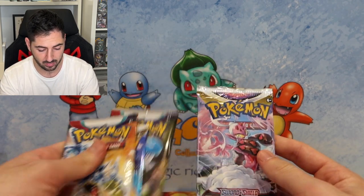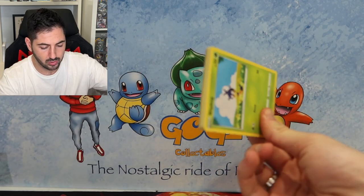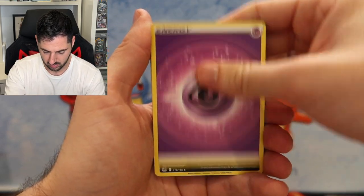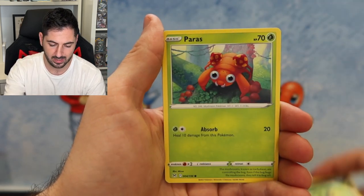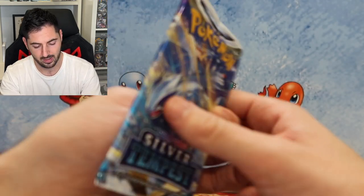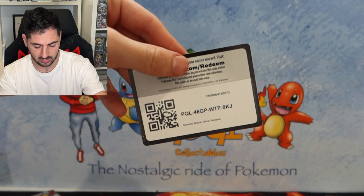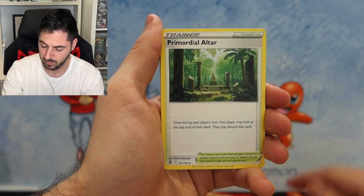Finally, getting through the packs from the Cyclizar box. There are four packs total, with Lost Origin taking the lead. First Lost Origin pack: Viperne, Blipbug, Finneon, Pineco, Paras, Inkay, and a Clefable non-holo rare. Now the Silver Tempest pack - you get four packs in these boxes, an EX promo which is the Cyclizar, and a Rotom cosmos holo foil, which is pretty nice.